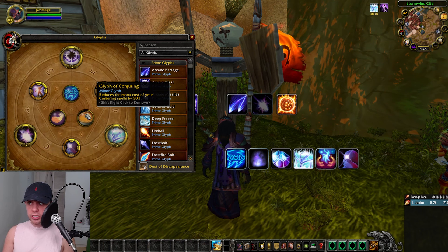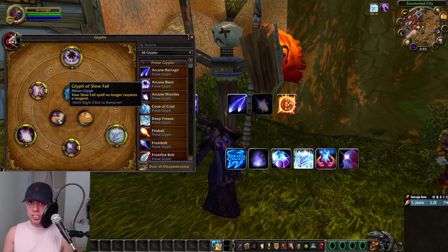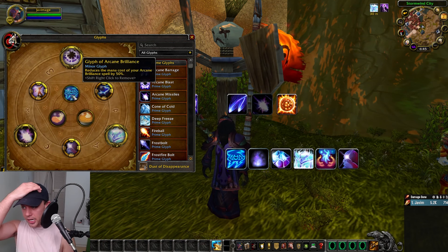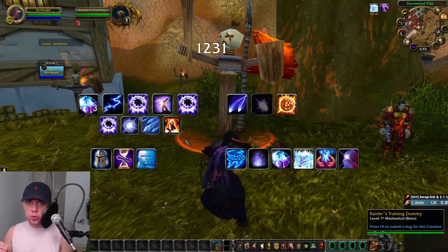For Minor Glyphs: Glyph of Conjuring, reducing the cost of our Conjuring spells. Slow Fall, where we no longer need a reagent — just a quality of life improvement. And the Glyph of Arcane Brilliance. While reducing the mana cost of Arcane Brilliance may not seem relevant, if somebody dies in the fight and gets resurrected and you want to re-apply Arcane Brilliance, this helps you conserve mana.